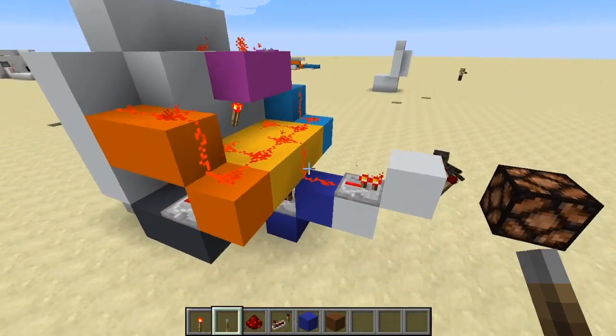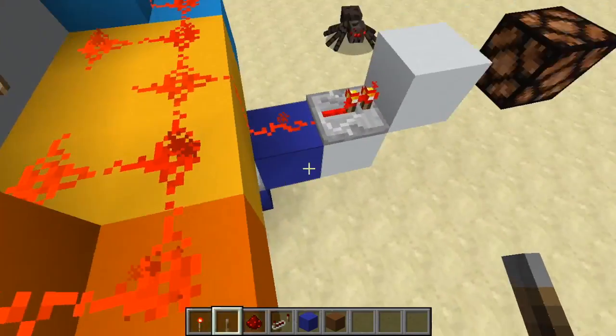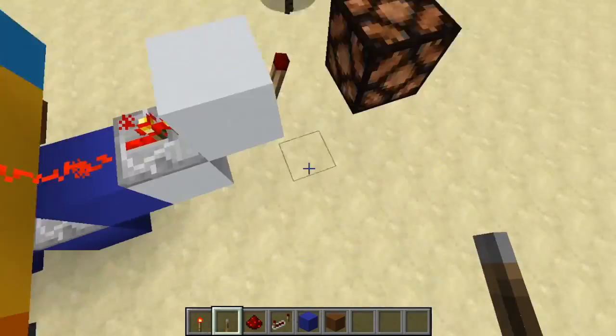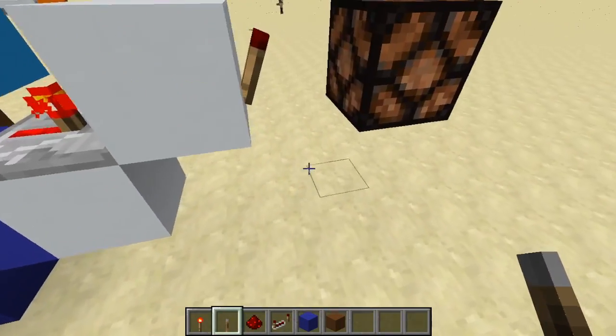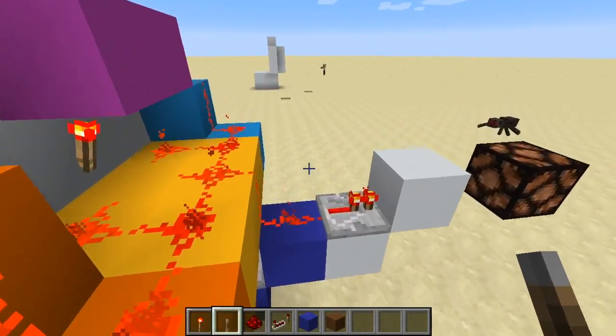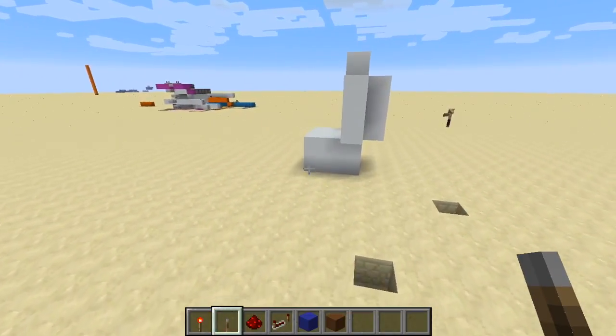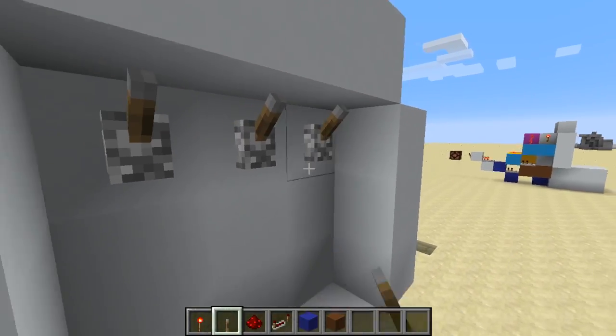So this is what it looks like. It's pretty compact, except for this area right here which really sticks out. It's completely customizable, so I think I'll start with the tutorial first, and obviously you want to place your lever right here.